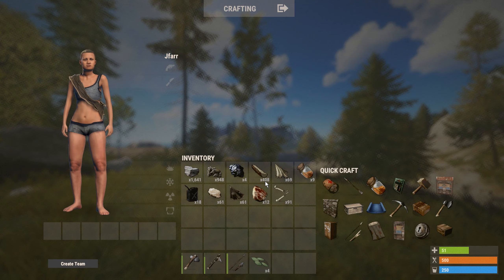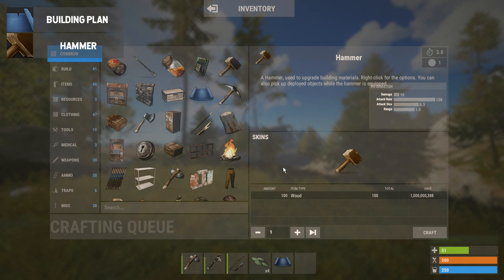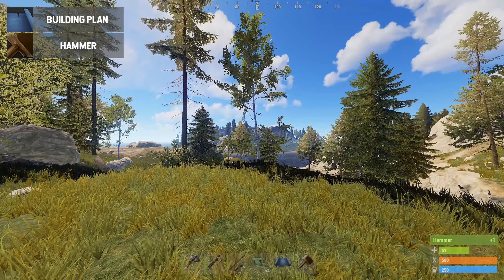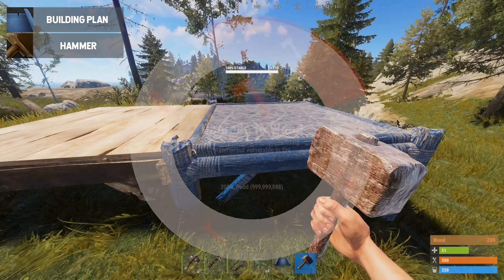Now it's time to build your hammer and building plan. The building plan will set you back 20 wood while the hammer will cost 100 wood. The hammer will later be used to upgrade the base to a stronger material, while the building plan will be used to lay the foundations and framework for the base.